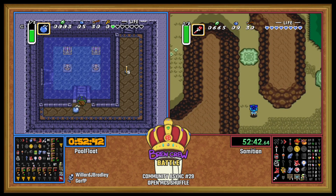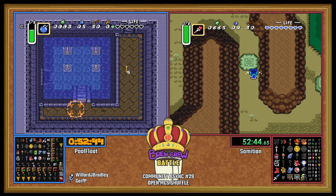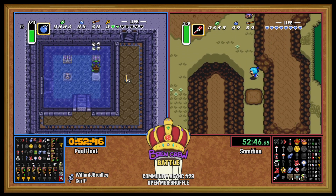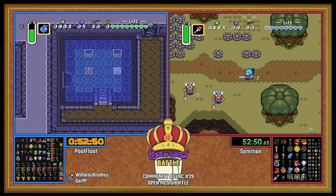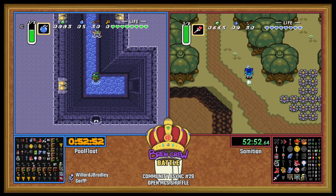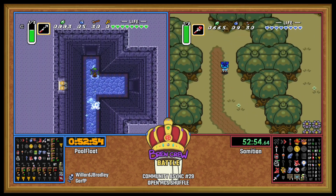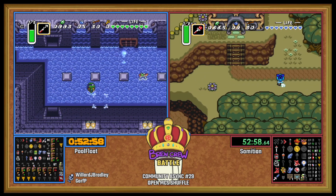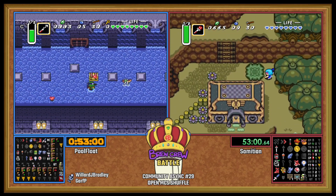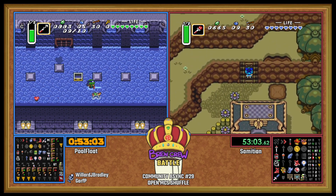Sam's gonna run back and check that. We're gonna see a Vitreous fight down here on PoolFloat's side. Nicely done — does get a very clutch refill. Now we have a few options: we can go clear Ice Palace, we can go do Dark Death Mountain. Sam, we might as well just do Smith while you're here.